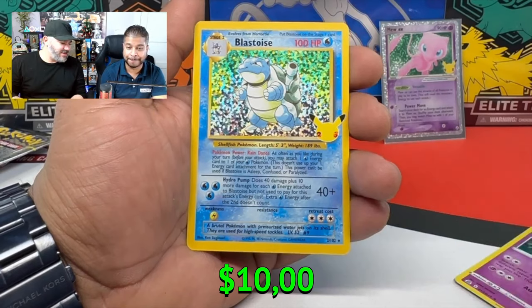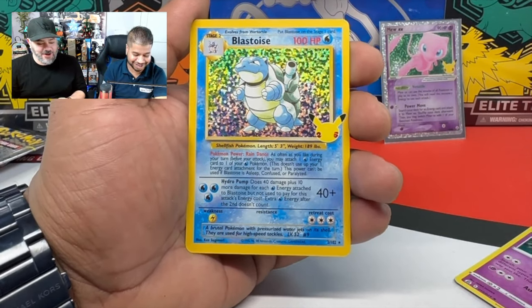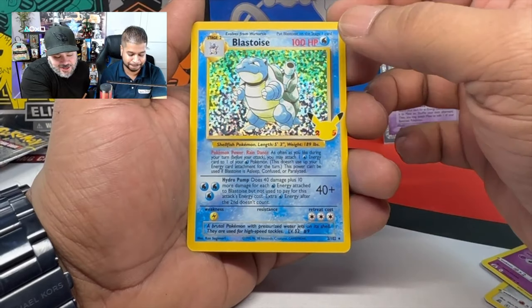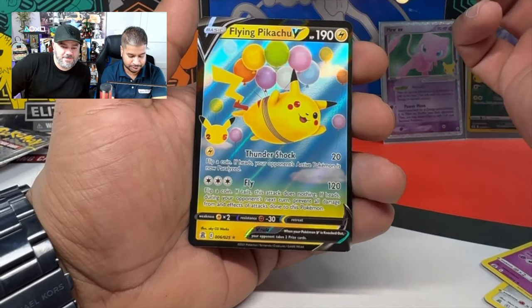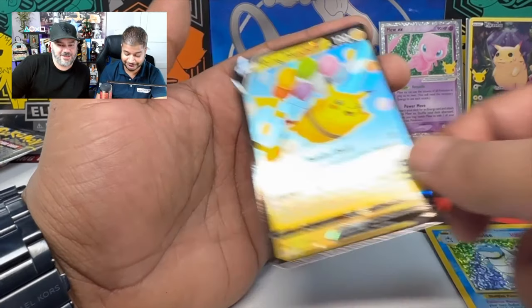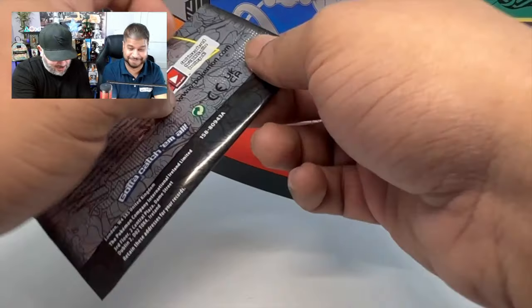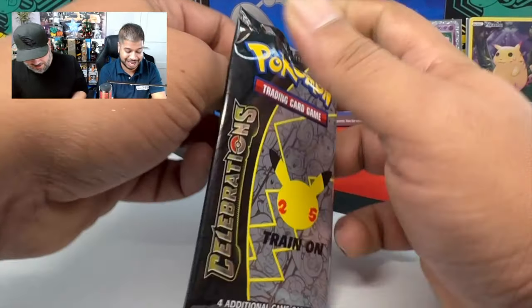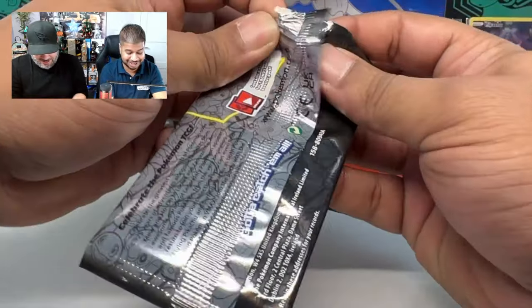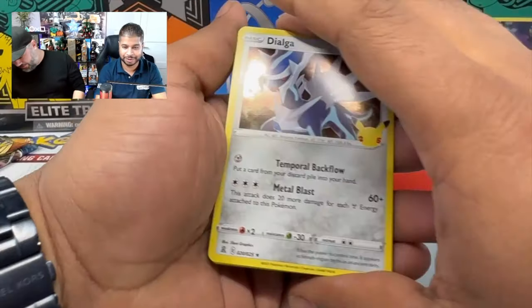Xerneas. Blastoise! Blastoise! There you go. Yes, sir. Okay, this is hype. Blastoise and the Flying Pikachu V. Nice. That's sick — that's pretty cool. We'll take it. Of course we're going to take it. That's sick. And the Blastoise — that's decent. That's very decent. Very good. There you go. Code card again. All right, we got our Dialga.